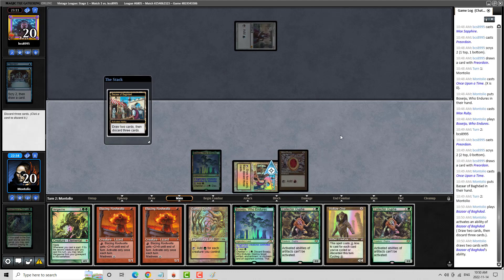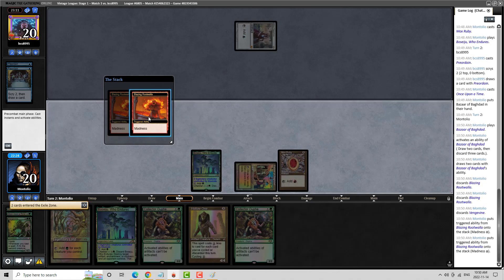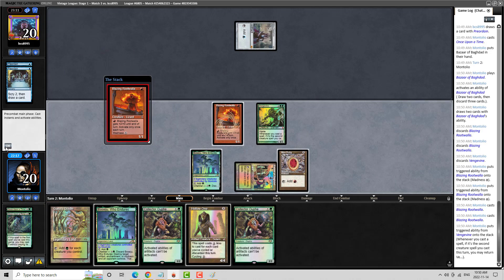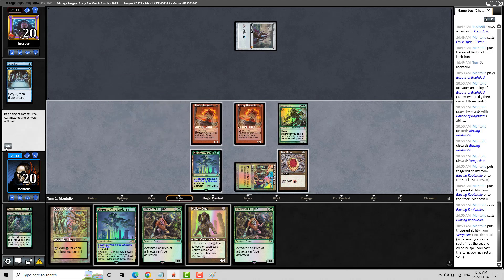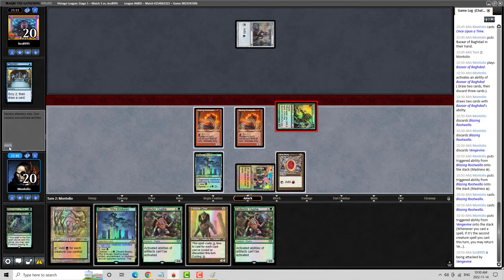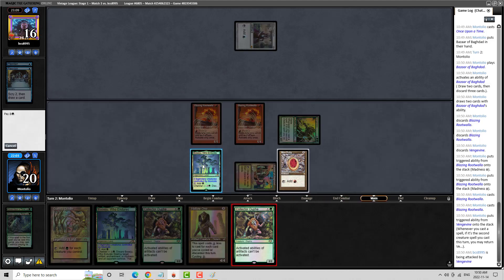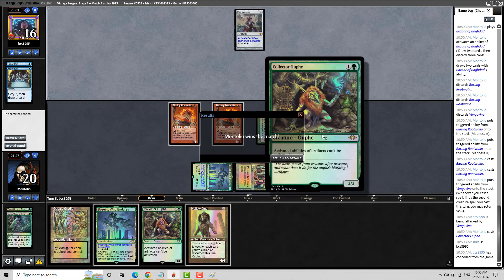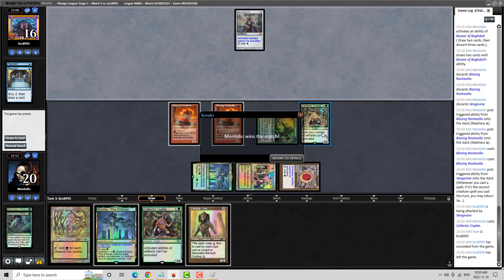Let's get it going — one, two, three creatures. We'll get in for four. Some solid pressure going here. Unfortunately we have to come off the Boseiju, but the Collector Ouphe is just so good. My opponent's been sitting back on their moxes — yeah, just game-ending. This deck being able to cast Collector Ouphe is really good. I could have cast it turn one that game. All right guys, see you next round.